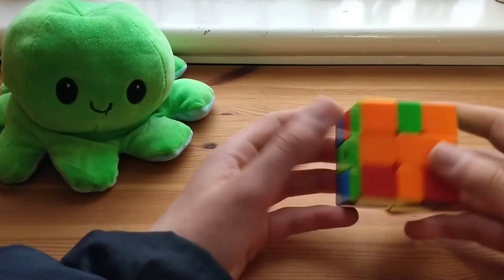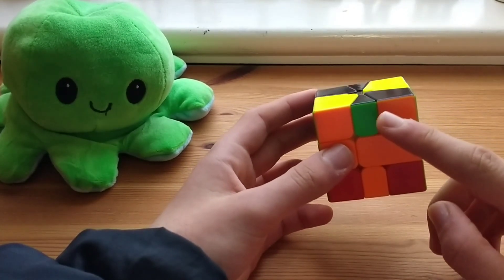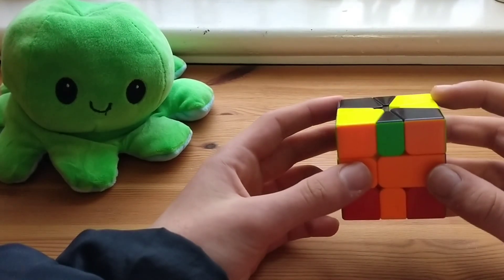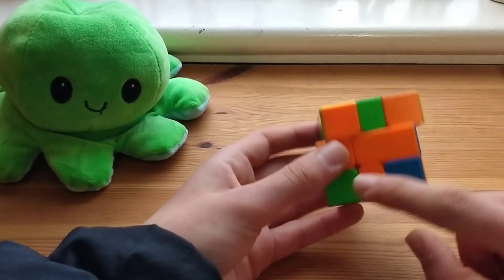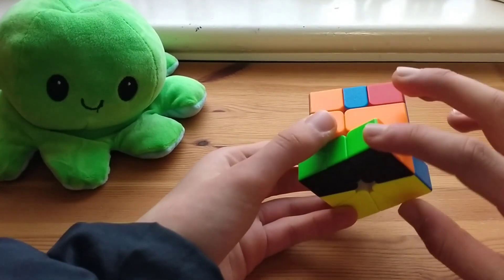So basically to solve first block, you'll be solving like one piece at a time — you'll usually connect one edge to another corner, and then solve the last corner. For example, I'd connect this green to this green, bring it to the back like that, and then I can solve the other green like this really easily.